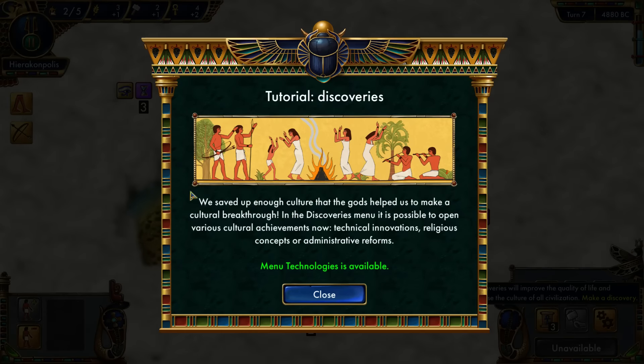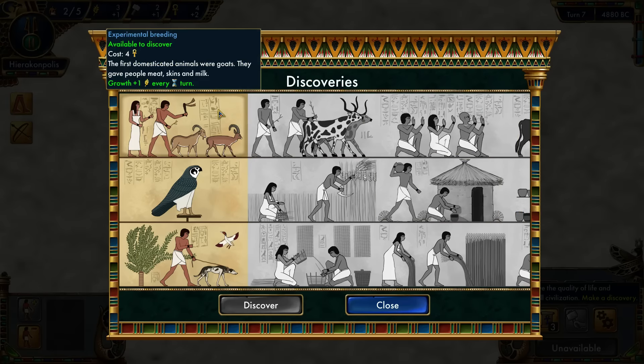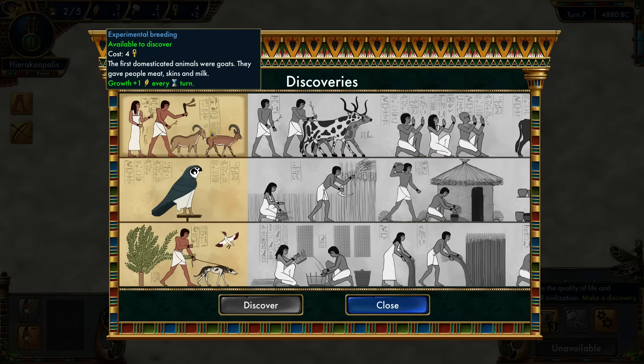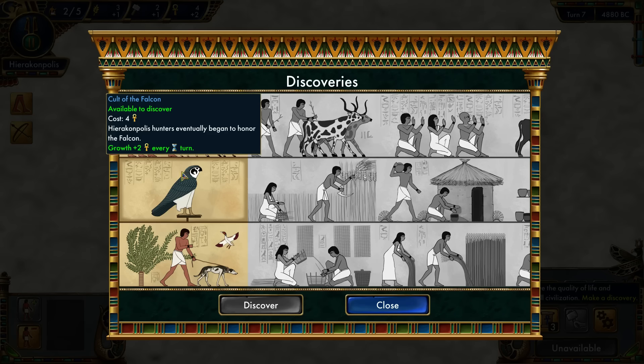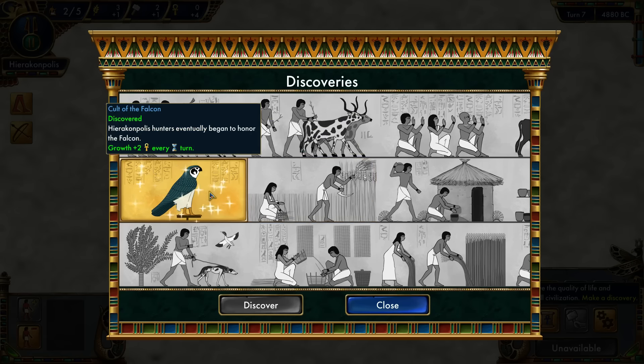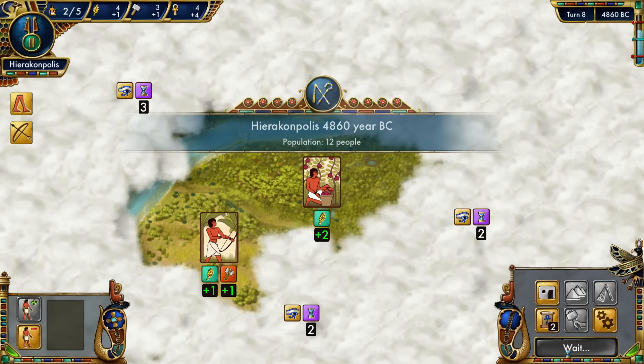Alright, discoveries — this is basically your research tree. The more you research, the more options open up. You have three 'unks' points and we're generating two every turn. Each research option costs four and we have four total. We can choose to domesticate animals, choose a god via the cult of the falcon, or do domestication of dogs. I'm going to do the cult of the falcon first so we'll get unks more quickly and be able to research faster.